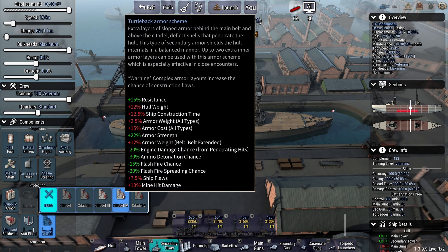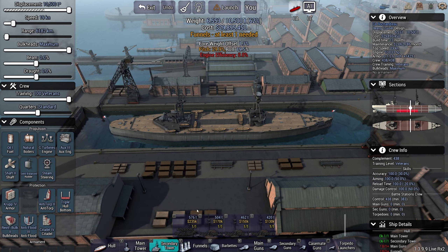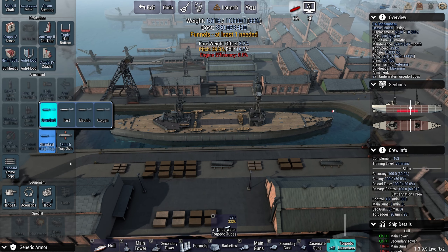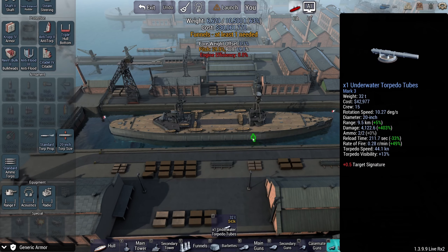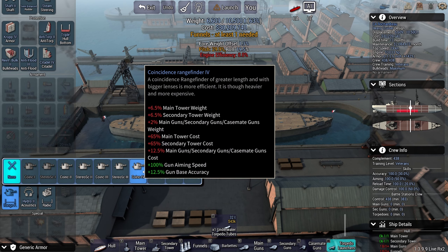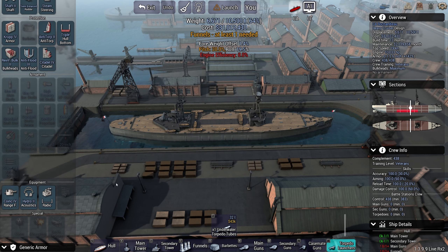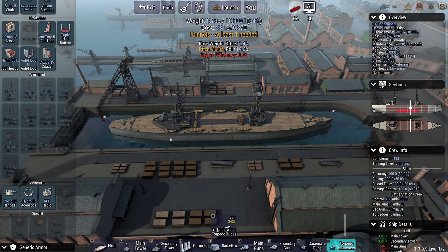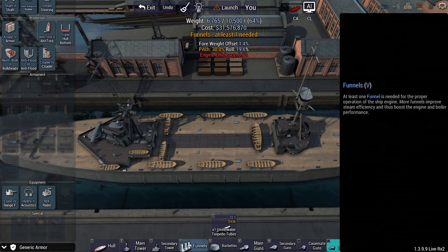Let's throw some engine torpedo protection on because the enemy is close. The torpedo range in this day and age is 9 to 9.5 kilometers - that's pretty dangerous. So I'm going to go with Hydrophone 2 and Coincidence 4 - it's the best. I don't need long range; short range is fine. Gun aiming speed is important: 6% gun aiming speed for 100 tons - should be feasible. Now this thing is not particularly fast.